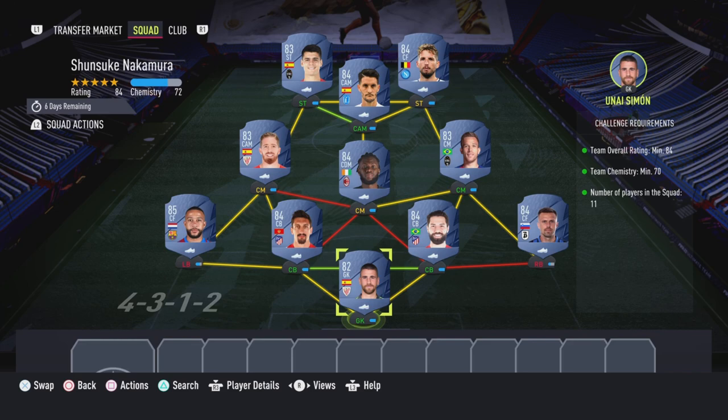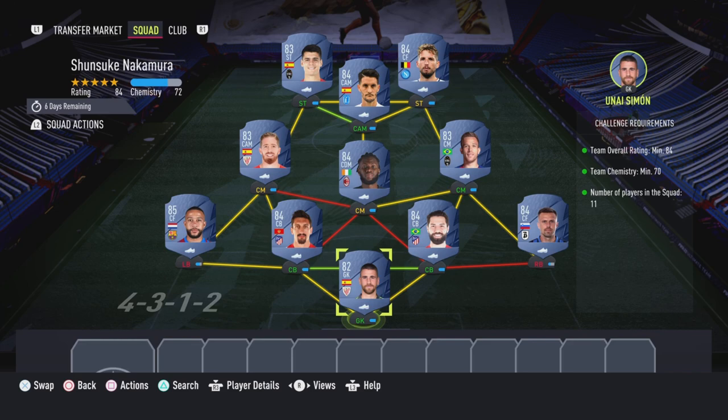The second squad is going to cost 45,000 coins to complete, and loyalty is required as you can see. Here are the players I used, and there we have it — the SBC is completed! That's also the end of this video, so please make sure to like, comment, and subscribe. I'll see you next time, peace out.